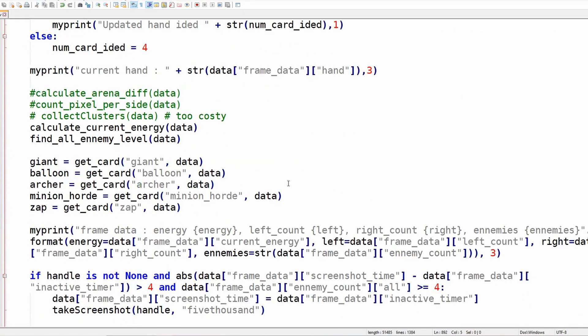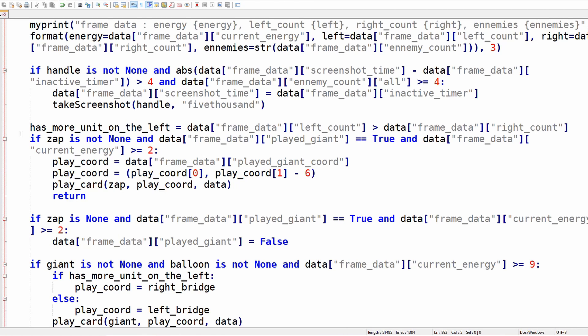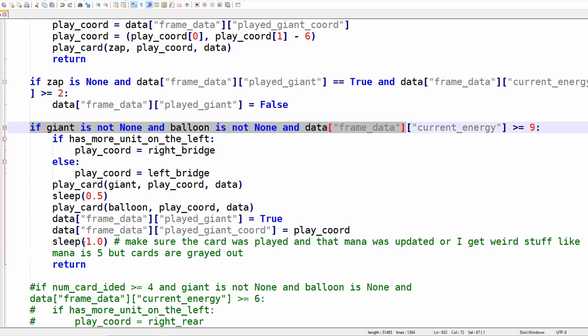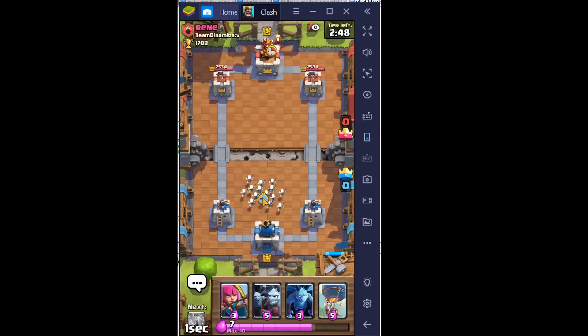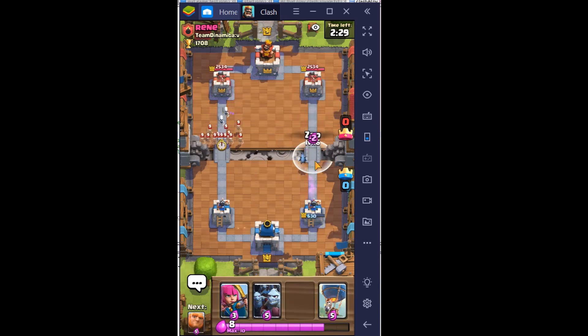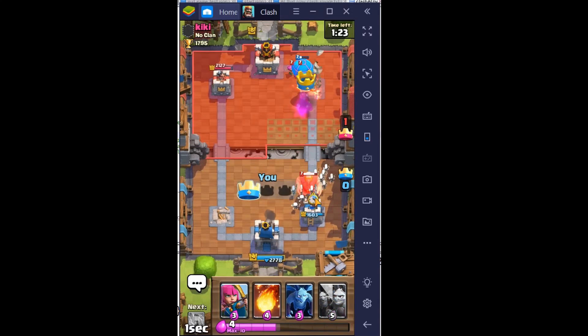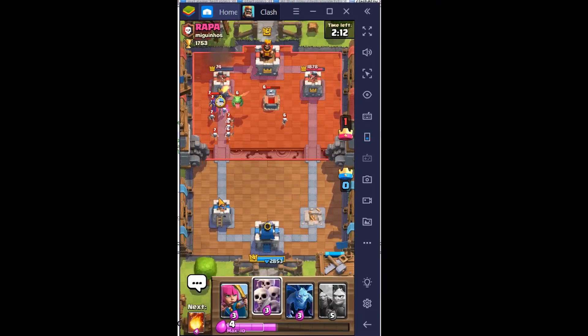With just those three pieces of information — mana, cards in hand, and unit positions — I implemented what I call my dumb strategy. I call it dumb because it's not machine learning, just a bunch of if-statements, and probably some of the worst logic I've ever written. It basically does three things: play cards until it has Giant and Balloon, then wait until it has 10 mana, then play the Giant-Balloon combo at the bridge. This nearly guarantees at least one crown — usually three — and taking down a tower.